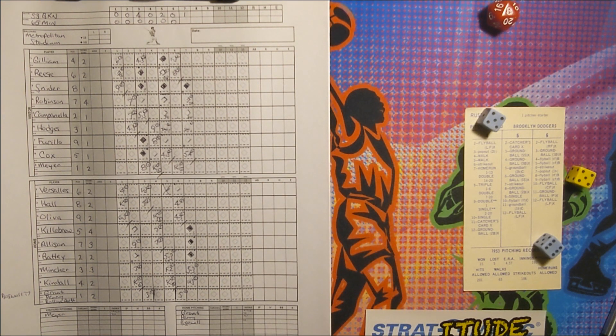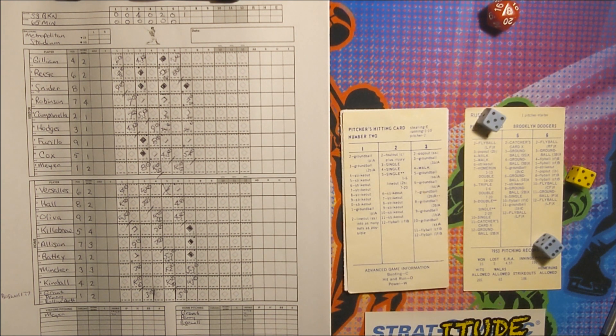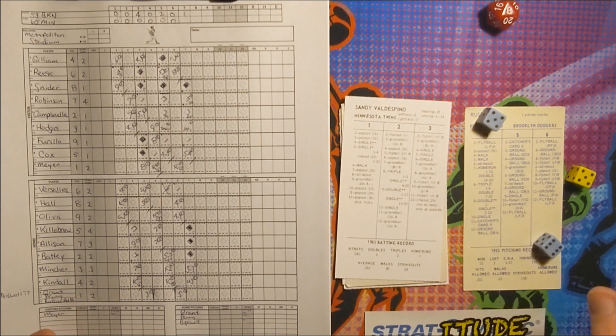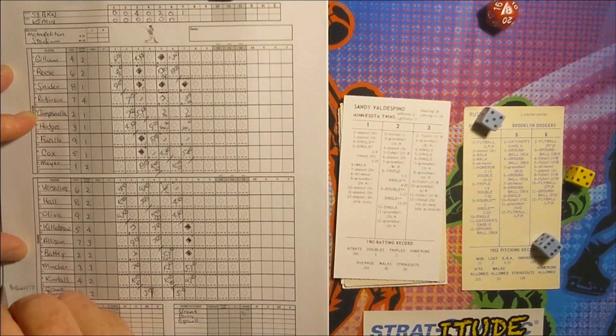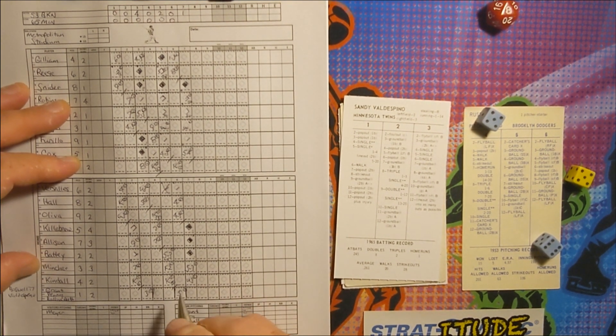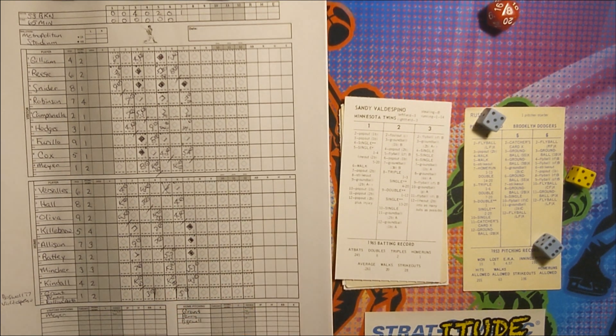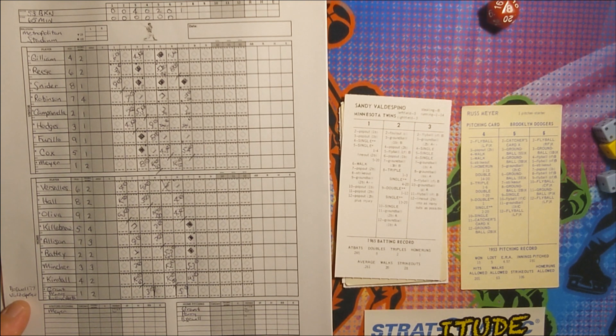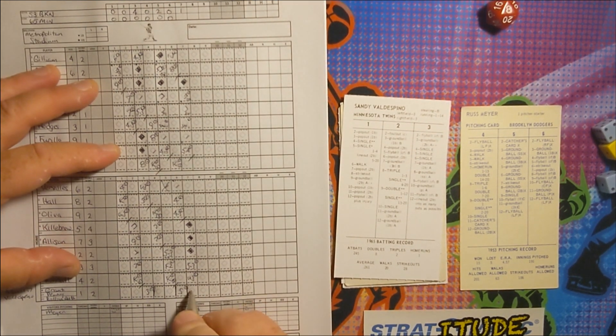Pitcher's spot — Sandy Val Despino pinch hits, and Jim Merritt will be the next pitcher for the Twins. Val Despino — 2-6, a pop out to first base. Hodges has it, out number three. The Twins score three runs and wake up the crowd here in Minnesota. After seven innings, it's Dodgers seven, Twins three.